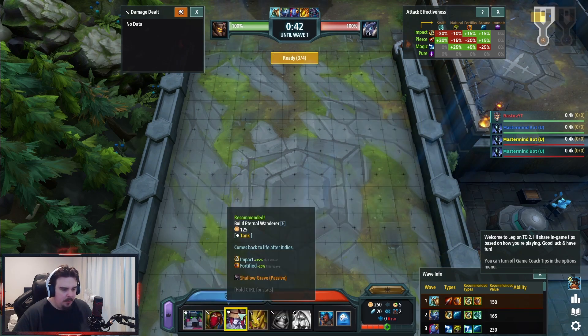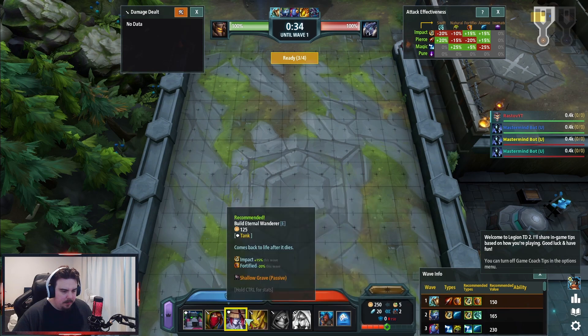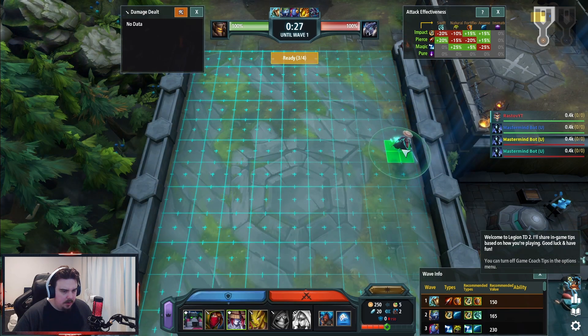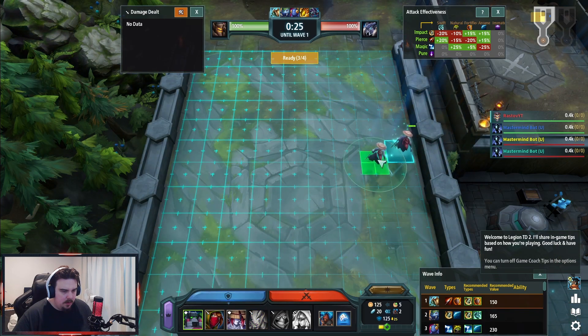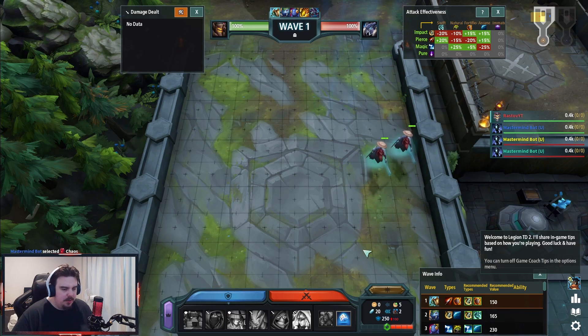I'm just gonna keep what I've got. Let's see our stats - we've got 250 gold, lithium, about five income a turn, and 125. Okay, so I could build something. I have no idea how this is gonna go, but we'll see how we go.